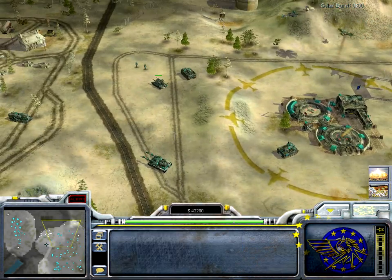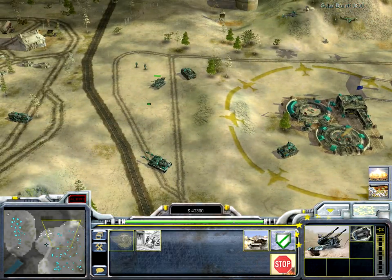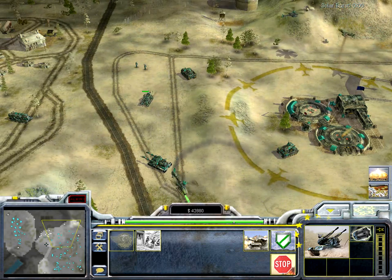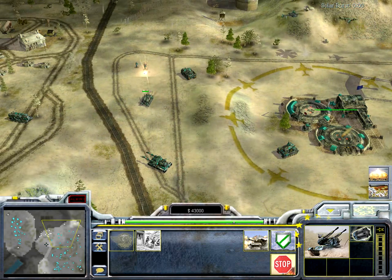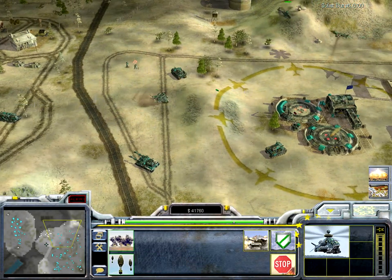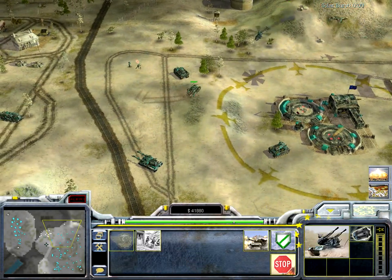Then there's the Gepard. It's like the Gatling tank — it also has a place for one infantryman and it's good against infantry and aircraft. That was infantry, and that's an aircraft.